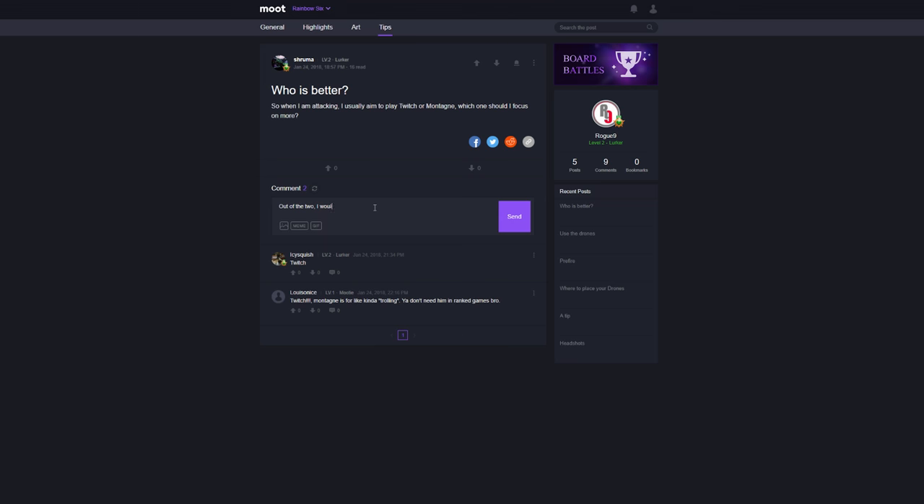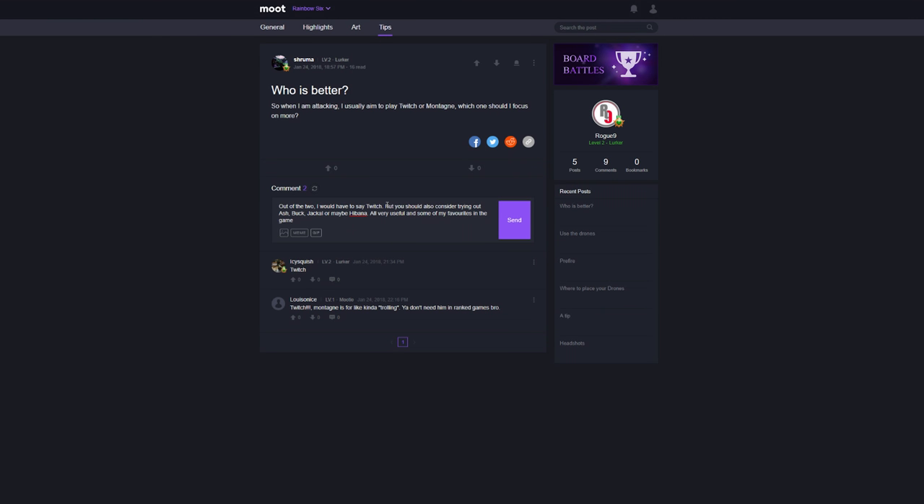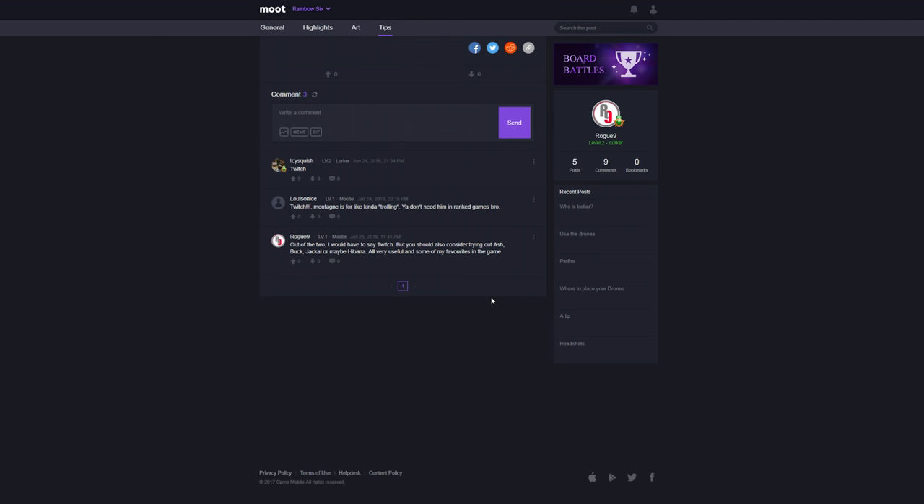Moot uses a voting system that allows you to up or down vote posts and comments so that only the most interesting and entertaining posts rise to the top, and you get to level up your account by sharing, commenting and discussing posts about the games you love. So get involved in the conversation by clicking one of the links in the description below.